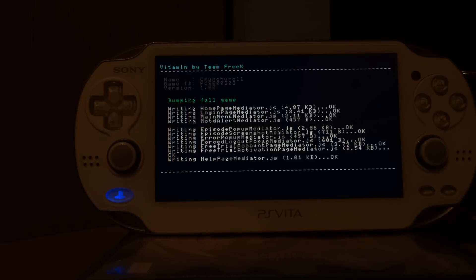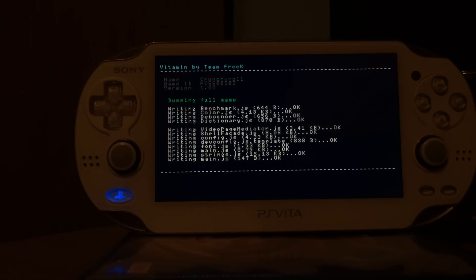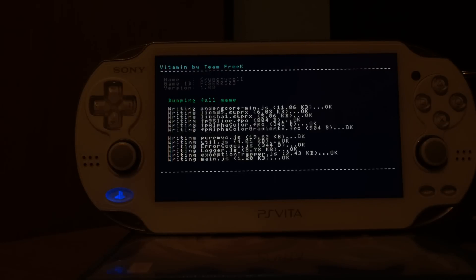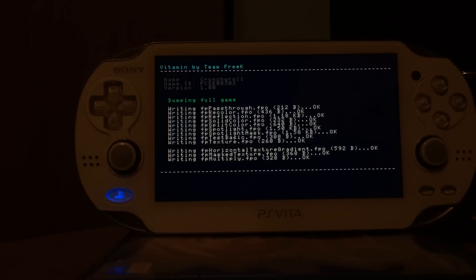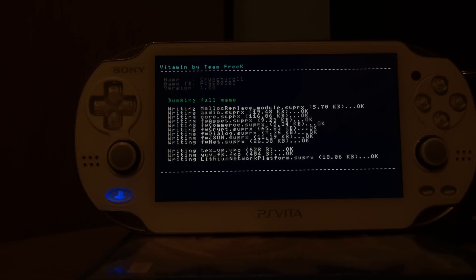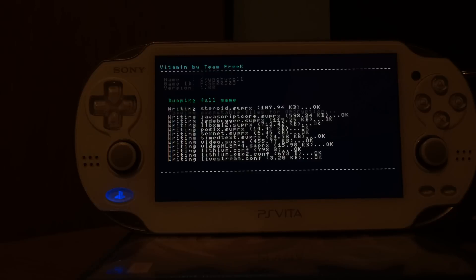This can dump PlayStation Network games and cartridges. So if you have a game only on a cartridge but would prefer a digital version, you can just dump your game and install the VPK file. If your game is bigger — like the Hatsune Miku games or Corpse Party — it will take a pretty long time to dump, so you might want to put your Vita aside, let it do its work, and connect the charger so it doesn't run out of battery.